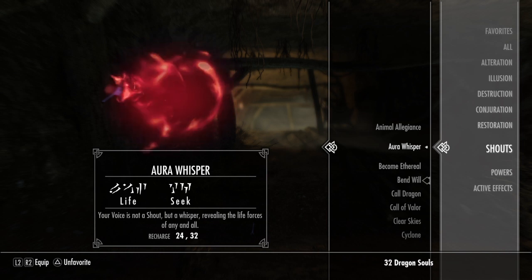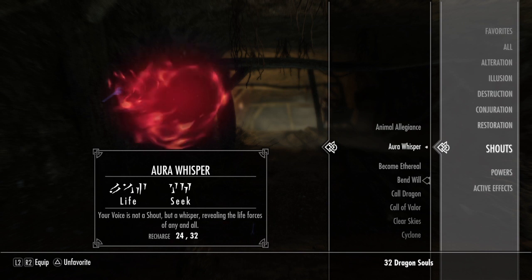Unfortunately, Aura Whisper is a very tough shout to get, and you can't get the third level unless you join the Dark Brotherhood.